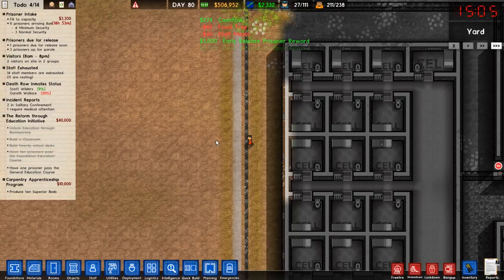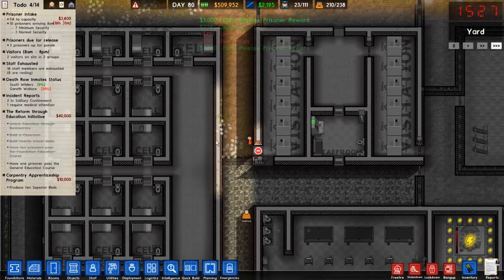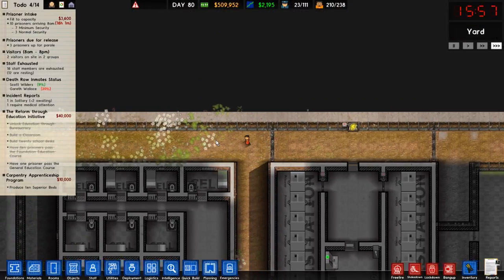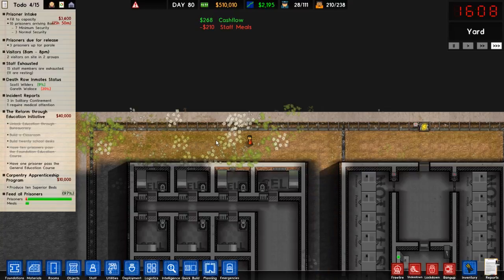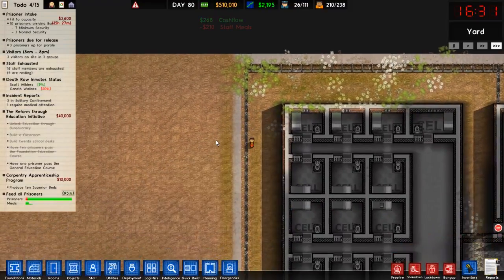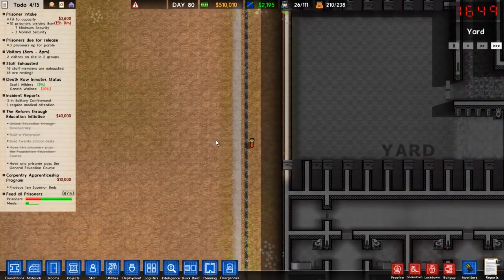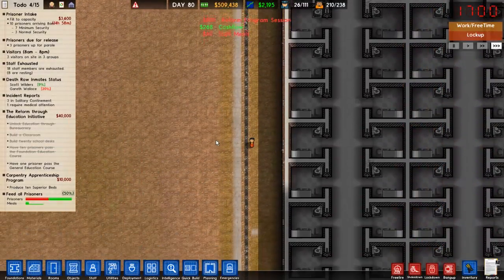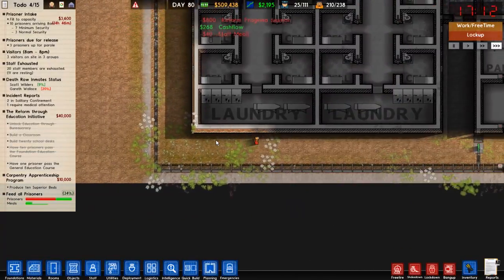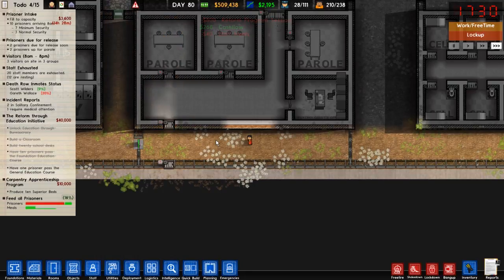Basically I want to change the rules of my normal security - in fact, I may just completely change the rules of normal security altogether, that way they can do that. Or make it minimum security, that way I can change the actual rules of them. Because I don't really want to let them roam as much, since it's also giving them free time instead of lockup, and having less guards and all that stuff.